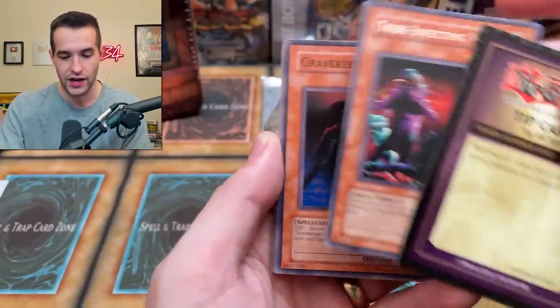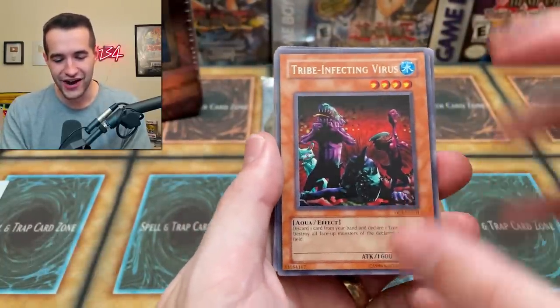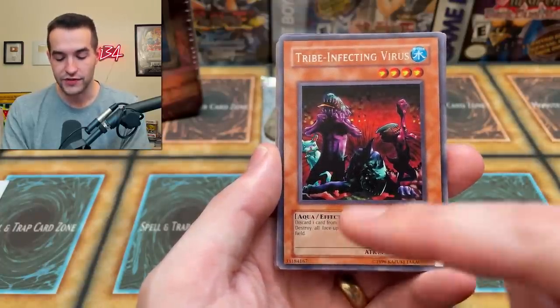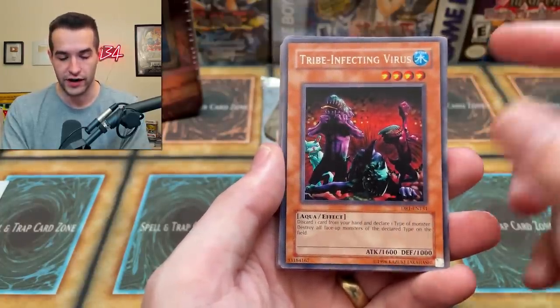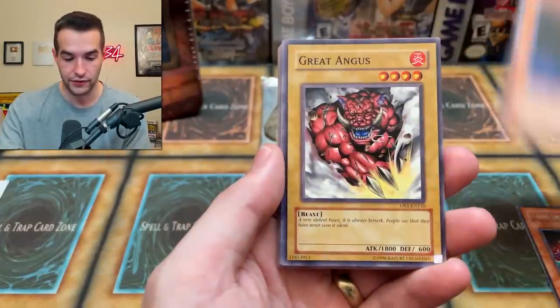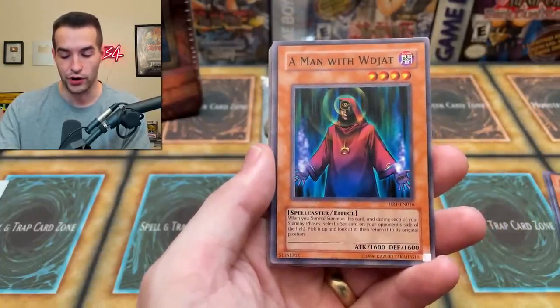I'm sure a lot of us wanted to use Dark Paladin back then. Wait — the first card is Tribe-Infecting Virus. I hate how it does this — I think it puts it at the beginning because it's a monster. This used to be a lot of money actually as a rare — probably still a few bucks. Great Dezard is probably a couple of bucks as well. That's another good card. Great Angus — this might be one where you can pull a foil as well, not really sure. Great Angus sounds like the name of a burger at a burger place.